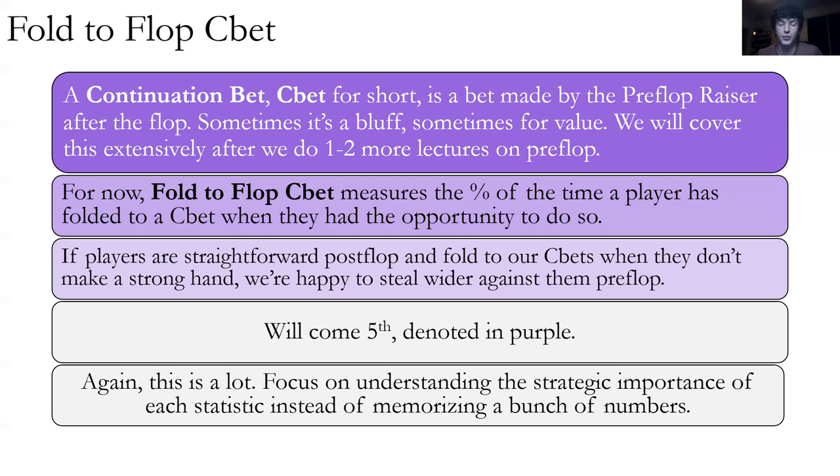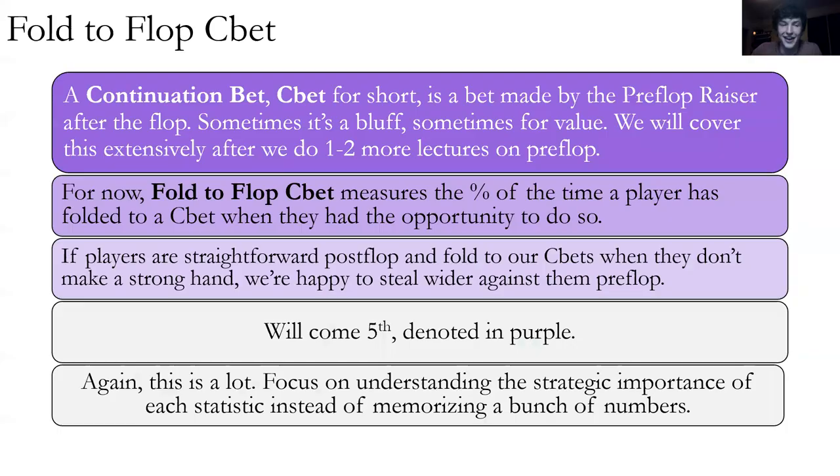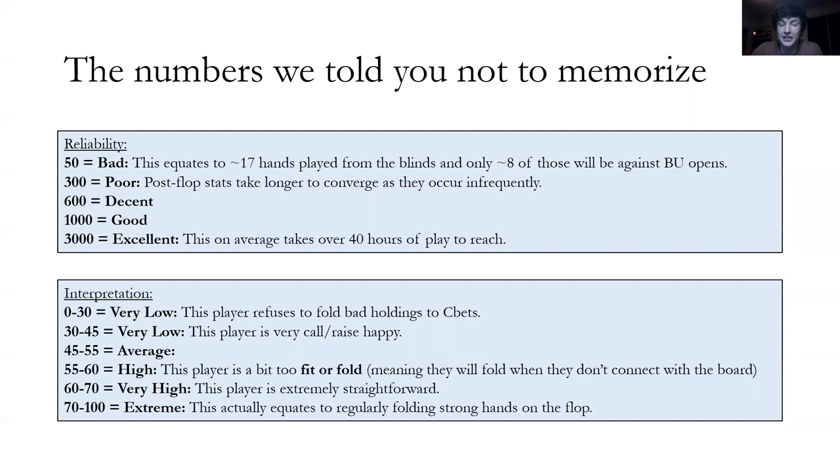A continuation bet — or C-bet — is a bet made by the pre-flop raiser after the flop. Sometimes it's a bluff, sometimes for value. The fold to flop C-bet measures the percentage of the time a player folded when they had the opportunity to. We really like it when opponents fold when they don't make a strong hand, because then we can steal more — if they don't make a hand, we bluff and win; if they do, they call and we back off. About 50% is average — we want opponents to fold about half the time versus continuation bets. This stat takes 3000 hands to get a good reading — over 40 hours online and likely 70 to 100 hours live.